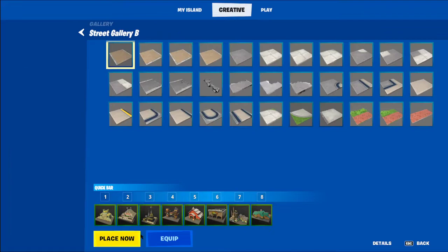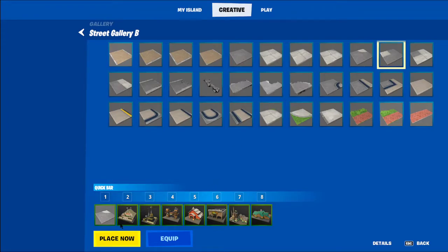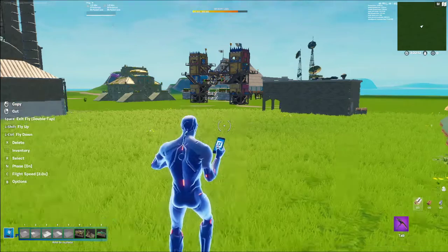For roads, go to Vehicles and click on this one. You want the smaller road pieces, not the big ones — there are more options with the smaller ones. With the big ones there's only a straight option, whereas the smaller ones give you curves, turns, and several other path options. Make sure you grab those extra pathway pieces and place them.